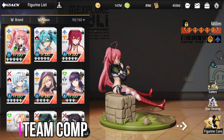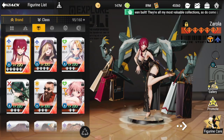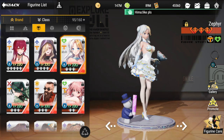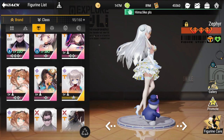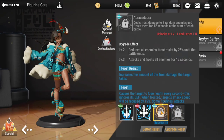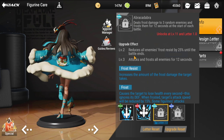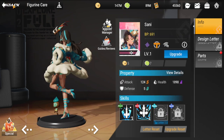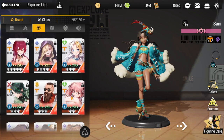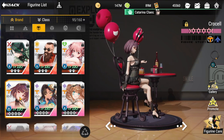For team composition within the Tenma brand, you'll want to pair Crucell with Zephyr for the energy he provides, and also with Sanny because of Sanny's passive that reduces all enemies' frost resist by 25% until the battle ends. She works well in a frost control team with Sanny and Zephyr.